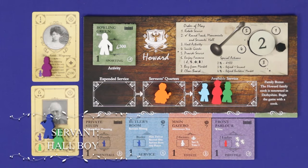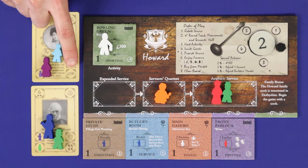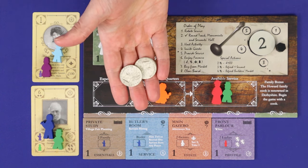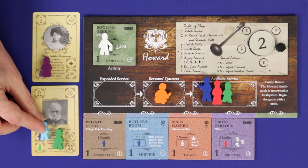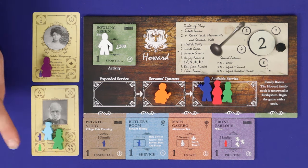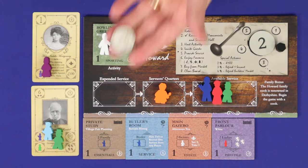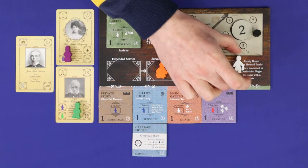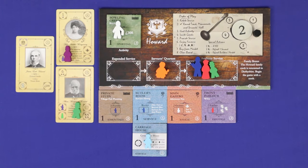The hall boy has three different functions and only one can be used per activation. First, he may be added as supplemental service to a guest who has a money reward, increasing that guest's money reward by £100. Alternatively, he can be substituted for the butler on a guest card with a mandatory butler service — this applies only to cards, not to tiles, and generates no bonus money. Third, he may be used in place of a footman to activate the new carriage house tile that comes with Upstairs Downstairs.